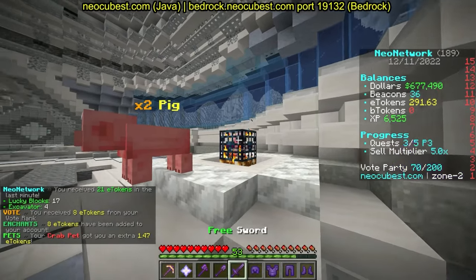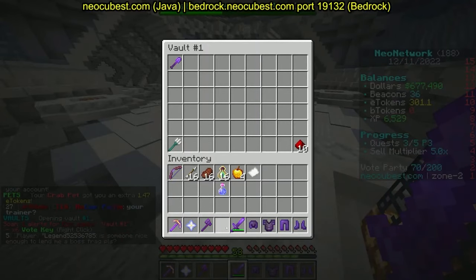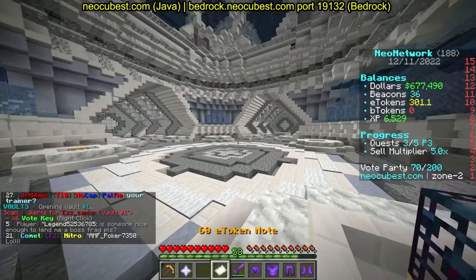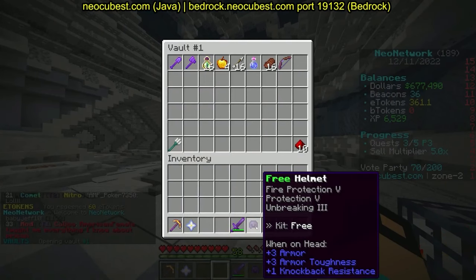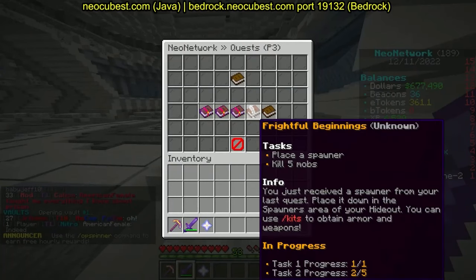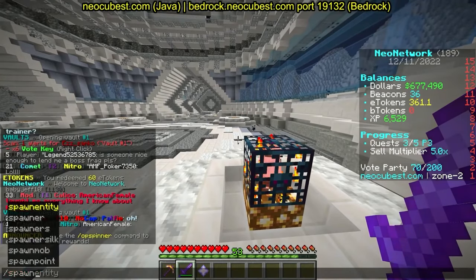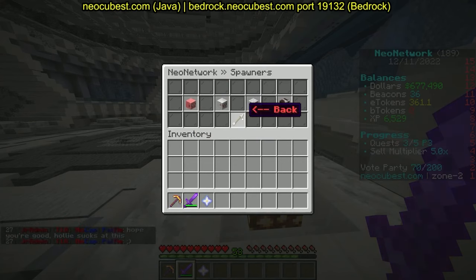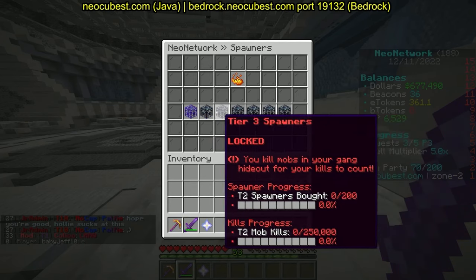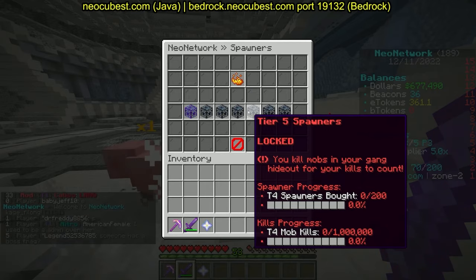We'll do slash kits, choose the free kit, and start killing mobs. There's a 60 E token note you can redeem periodically. The quest is to kill five mobs and place a spawner. If you want to buy another spawner they're about five million dollars. Grinding mobs is a decent way to make money — you can also find boss fragments and animal crates.